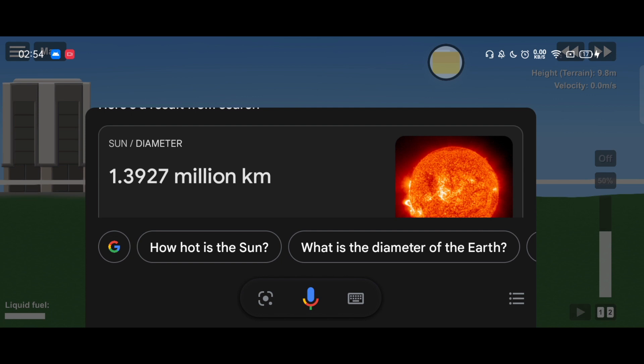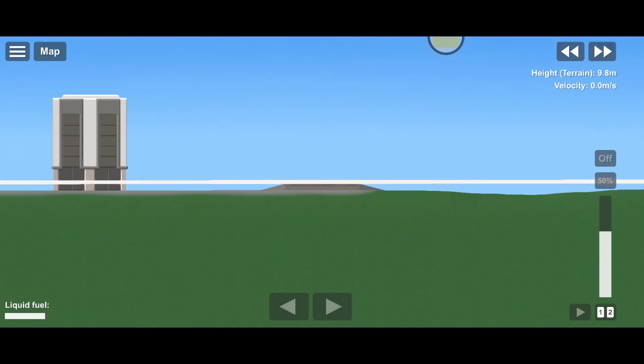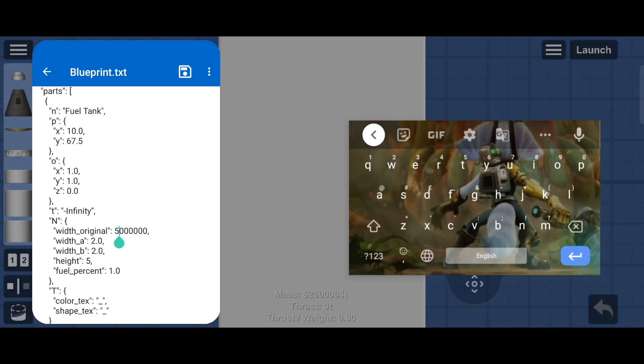The diameter of the sun is one million three hundred ninety-two thousand seven hundred kilometers — so about one million kilometers. If we do it in meters it should be 1.3 billion, right? So the VAB is certainly not going to contain that. I should just be able to add three zeros: one, two, three — that should be fine.